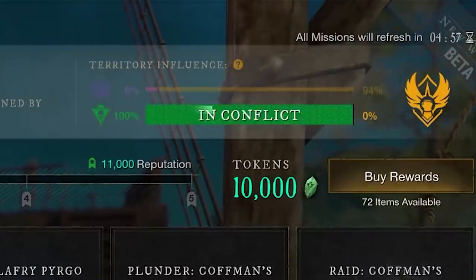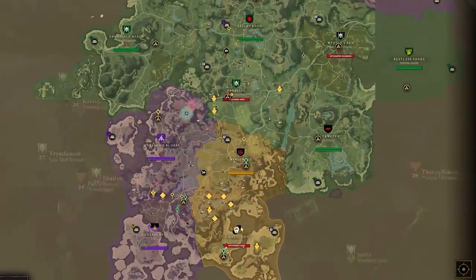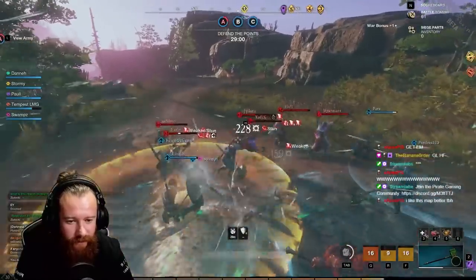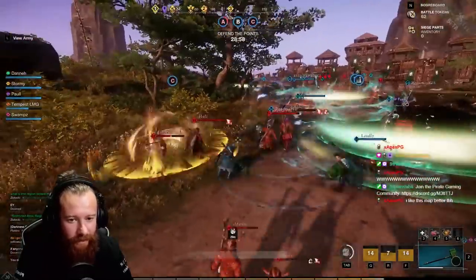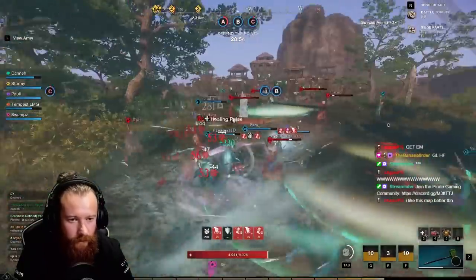If you are looking to declare war you will need to do your PvP faction missions first. Once successfully in conflict you can then declare war on that particular territory. The wars are the 50 versus 50 territory wars — an all out battle to defend or conquer a particular town.